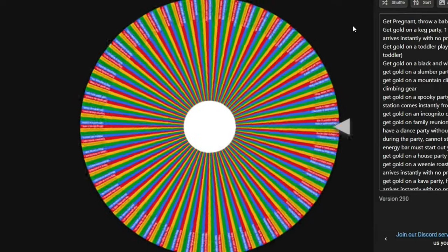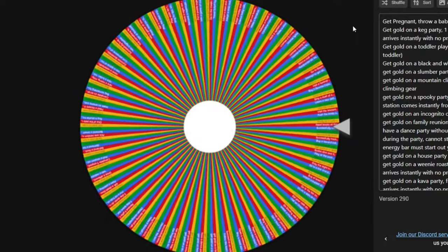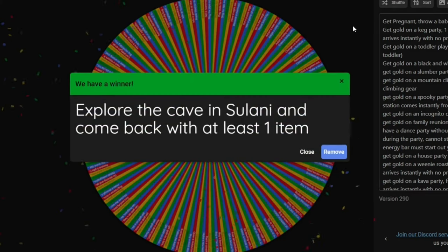For Thursday's quest: explore the cave in Sulani and come back with at least one item. Hopefully this will be a little easier.